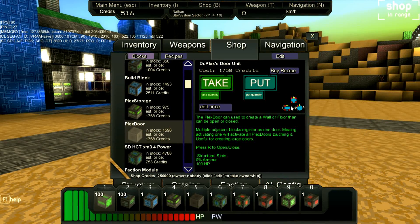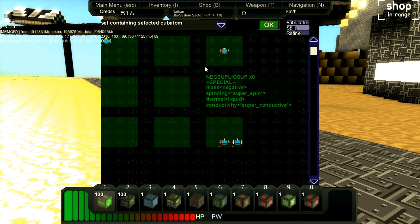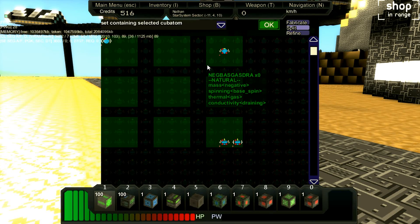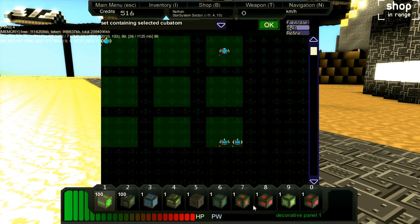And that's basically it. Now we only need to know how to combine different things and what outcome we can expect. To begin to understand this interface a little bit better, it's best we populate it with a bunch of cubitons by splitting up a bunch of our items that we have in abundance.